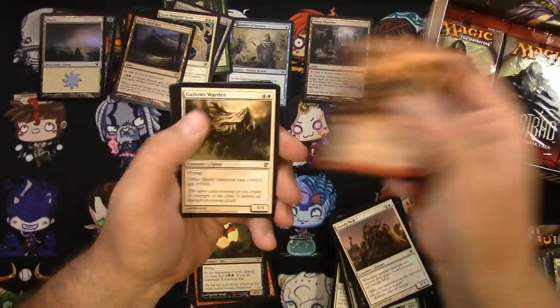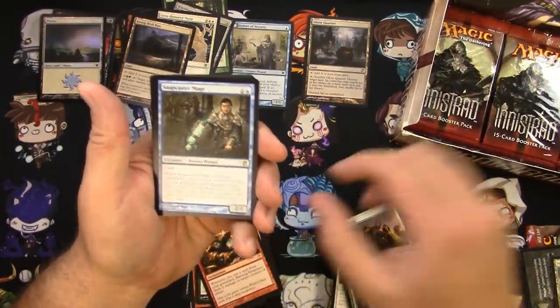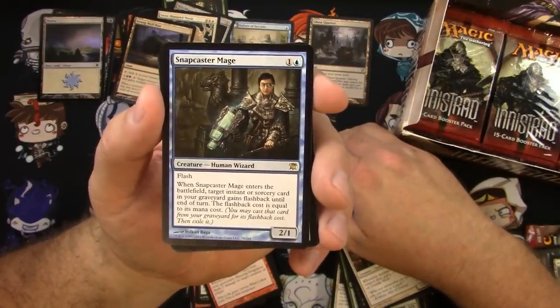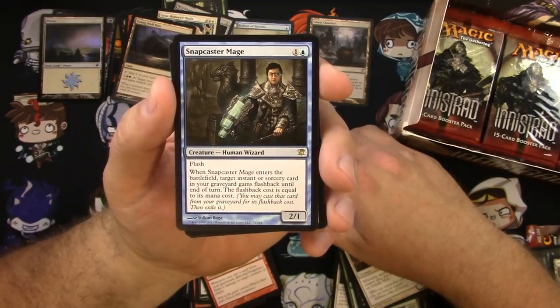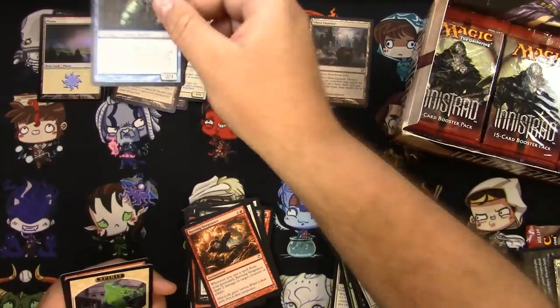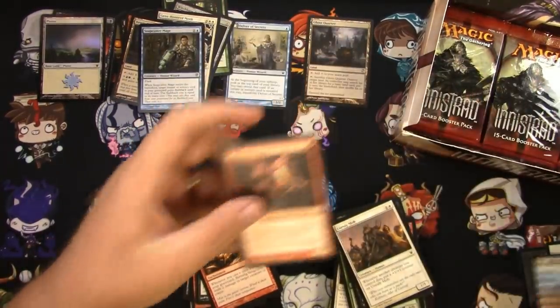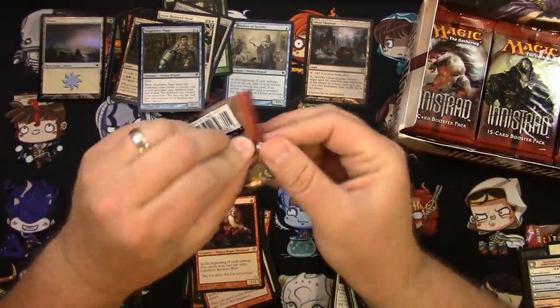Not sure what the other great mythics out of Innistrad are, other than Liliana. Oh, that's a great rare right there — can't do any better than that for a rare out of Innistrad: Snapcaster Mage. Our favorite flash wizard — awesome, awesome, awesome! I was hoping to see one of him. And a Reckless Waif, cool. We are on our way.